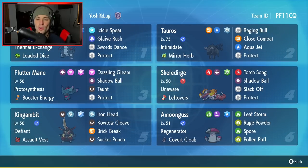Second Pokemon is Water Tauros — pretty solid in Series 2, I've used it a few times. I like its Intimidate ability. It's got Mirror Herb as item, Raging Bull, Close Combat, Aqua Jet, and Protect.